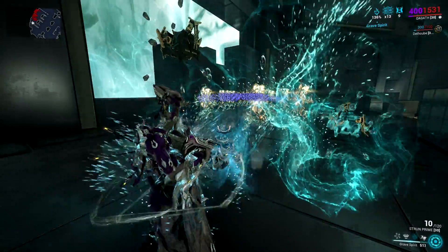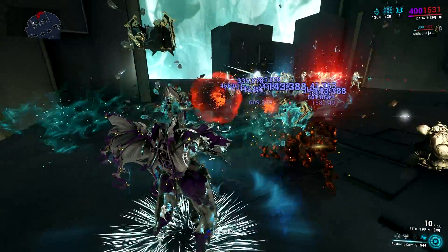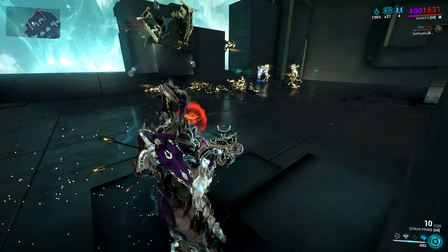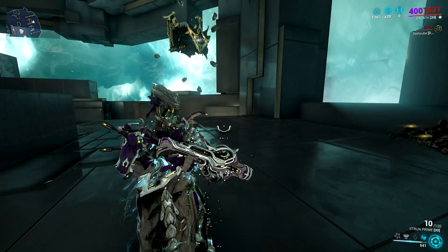I'm seeing multiple health orb drops on the ground when I kill enemies, and they were not hit by the original companion, so I think it works. With this current setup, you will be freeing one Arcane slot intended for Arcane Energize and somehow you can modify your build to give more power to your Warframe.